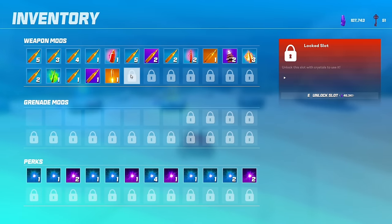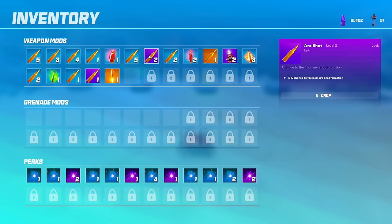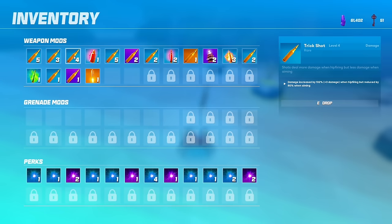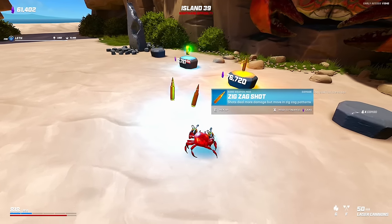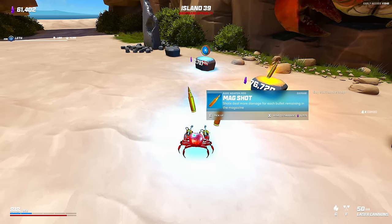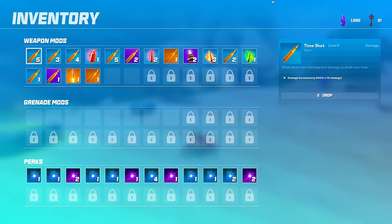I believe we have just enough — we do not. I should have probably just got rid of one of my abilities. Now I've got decisions to make. The healing is important — this can drop. Plus three damage. Maybe mag shot as well — it gives us 16,800. Is that enough? That is enough, I believe. And there we go.